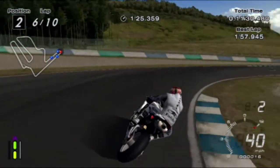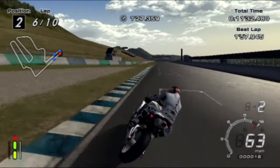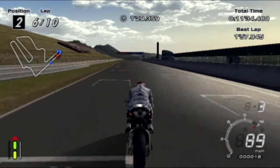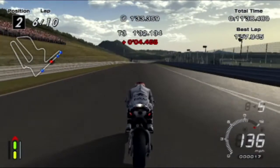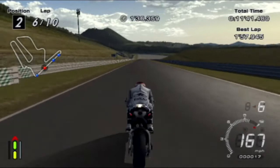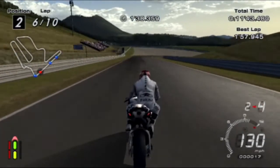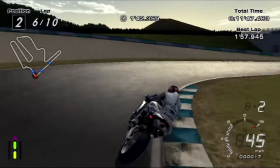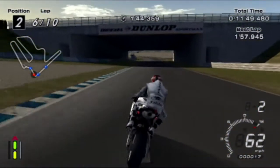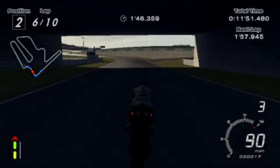Good entry into that corner there. The rear tyre is starting to go off a tiny bit — it's starting to go yellow. If these were soft tyres or medium tyres, we would have been getting into the red zone by now easily. Coming up to lap number seven.